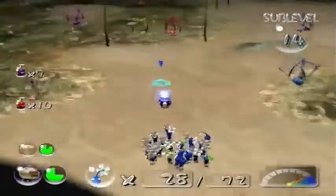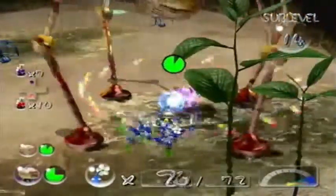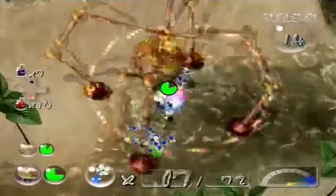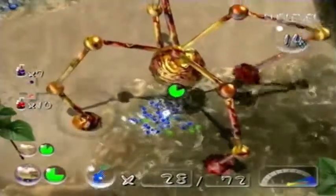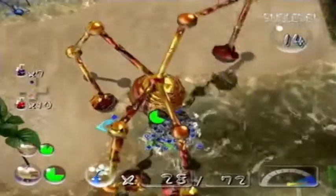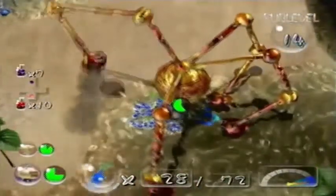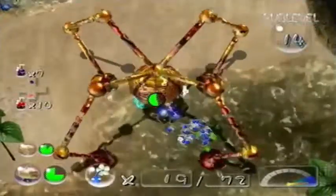I guess you need more Pikmin than that. Is this thing just gonna not come out? There it is! That wasn't in the right spot. The Beady Longlegs - remember this strategy for the Beady Longlegs only - is to stay under it and throw when it ducks. That's only for this one. I'm gonna tell you that as a warning for the next boss, when you do not want to just stay under it.